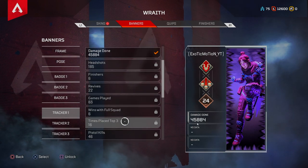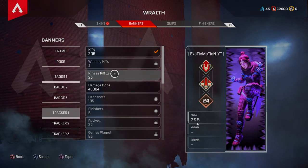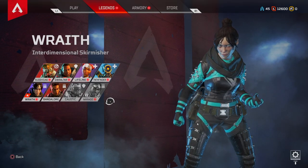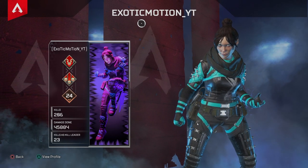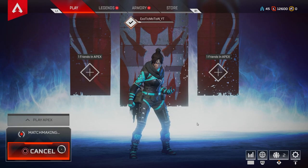I'm going to go ahead and unlock 'damage done' and then 'kills as kill leader' — just buy both. After you have those purchased, come down to tracker 2, select damage done, then tracker 3 and select kills. Now if you look at your banner it'll show something like 206 kills, 45,000 damage done, and 23 kills as kill leader — it shows that you're a decent player.